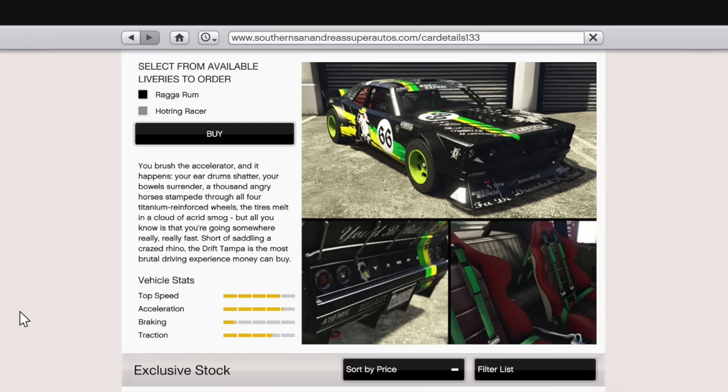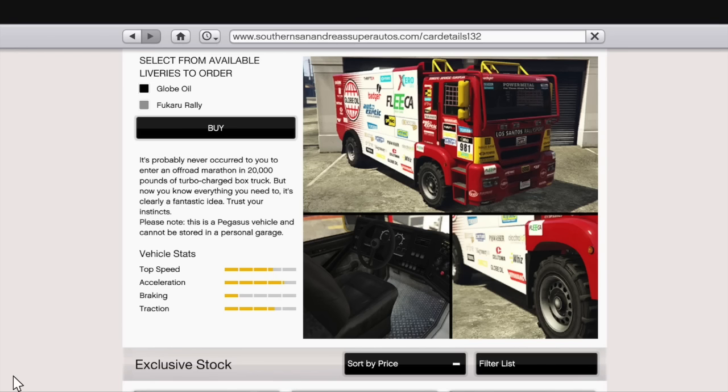Let's move on to the Rally Truck, also available on the Southern San Andreas Super Autos site. The biggest thing about this vehicle is that it says: please note, this is a Pegasus vehicle and cannot be stored in your personal garage. It's actually cool that Rockstar lets you know before you purchase. Its stats show top speed about three and one-third bars, acceleration just over four, braking about one bar, and traction about three and a half.